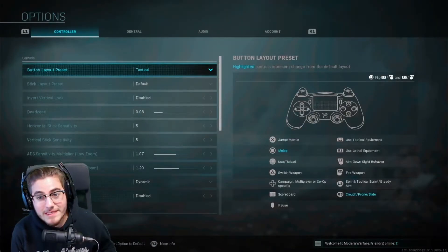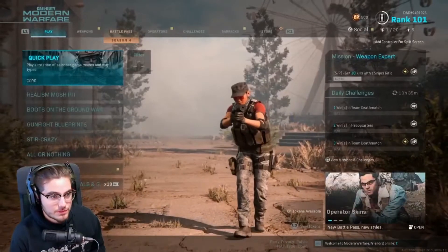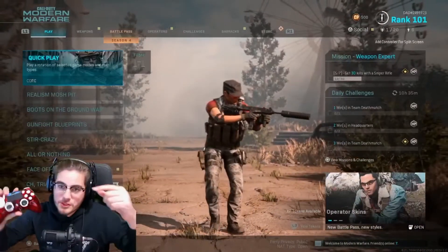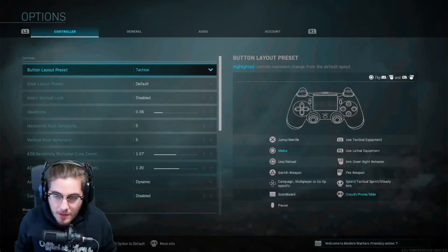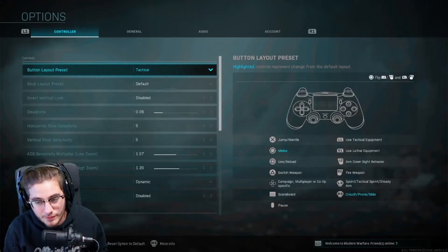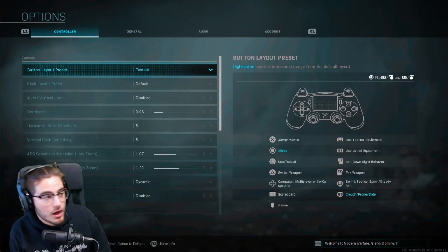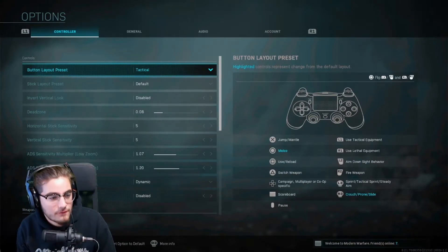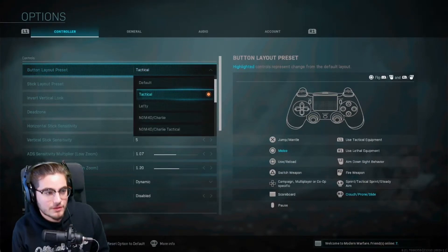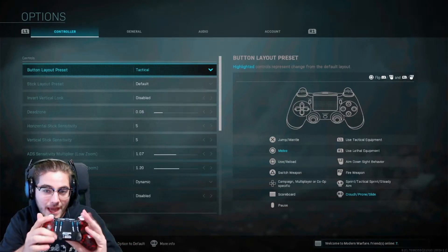Now that we're in the options settings — if you're not sure how to get into it on PS4, hold down the options button, which brings up this screen. Starting off with button layout: everybody's different. I normally like to play on Untactical for many reasons. Since I have a Scuf controller, I get to jump with the A button.